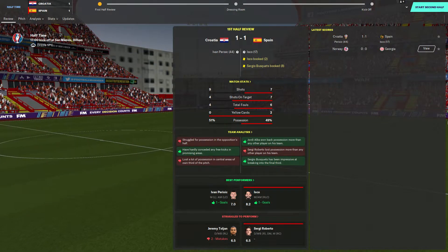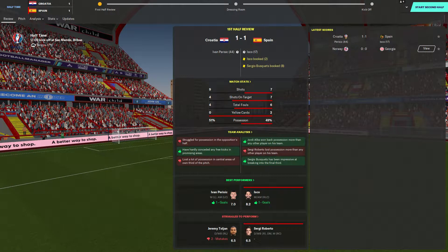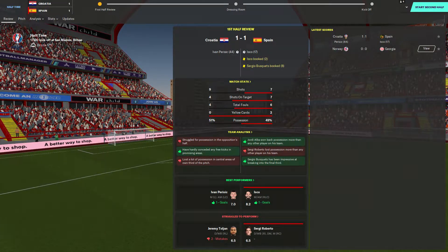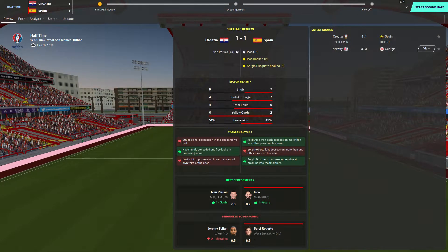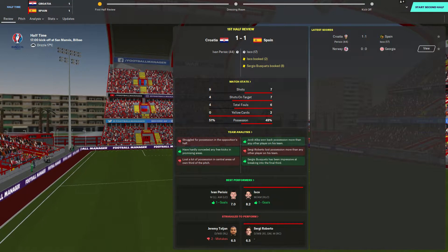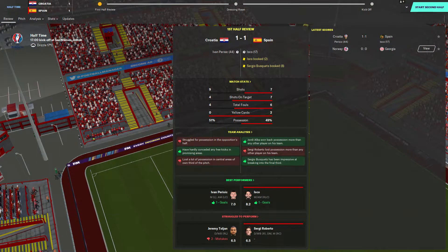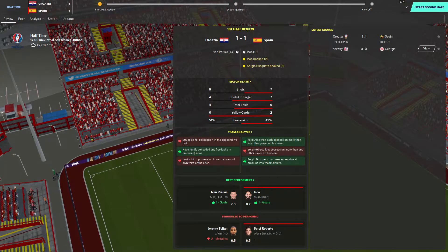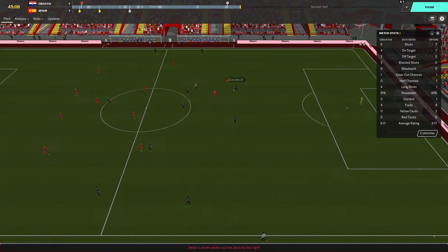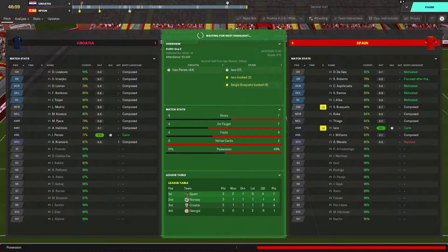We could have a situation where three teams are on six points, in which case all three teams could go through on the virtue of a best third-place finish. But that's dependent on Croatia getting a result here. We would expect Norway to beat Georgia, which would put Norway on six points. A draw would put Croatia on four — potentially enough to go through. A win would safely put all three teams through, decided on goal difference. Into the second half: Spain either need to secure the game or hold out for a draw, which would be fine for them to finish top.